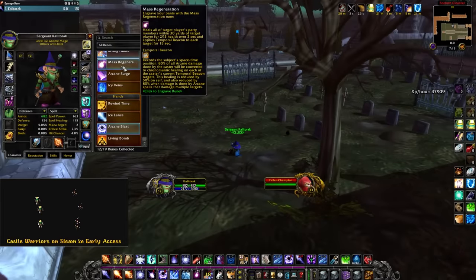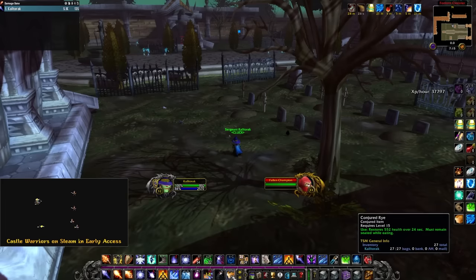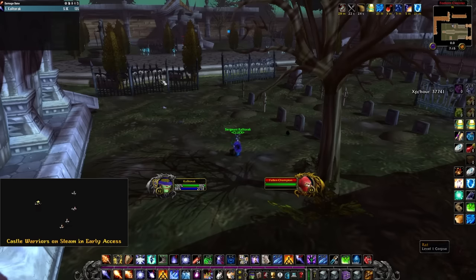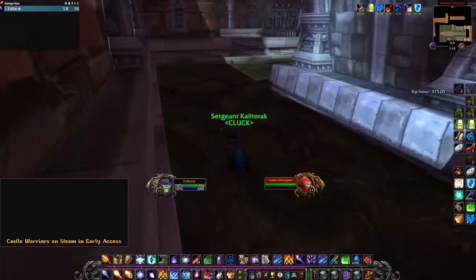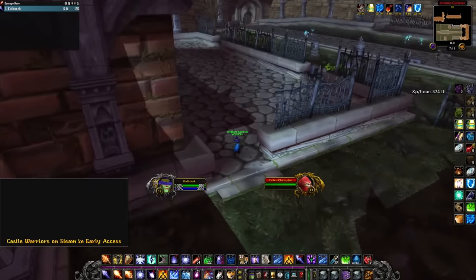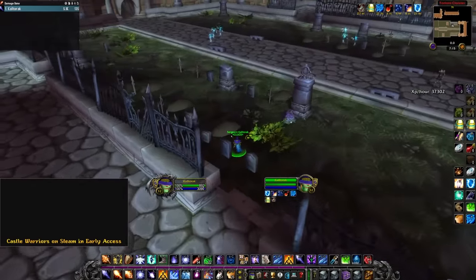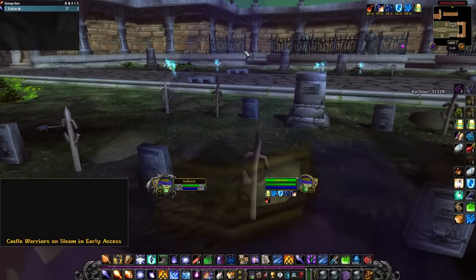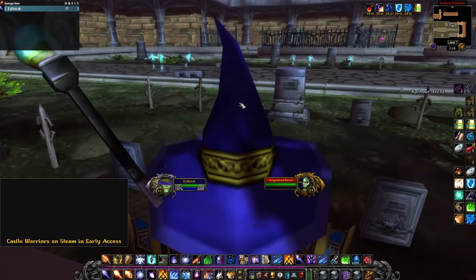Alright, so we're about to do the big pull. Now I swap back to Living Bomb. Living Bomb is still super nice — it's not a huge portion of your damage, but it does help a bit. A majority of your damage is Blizzard and Living Flame. Let's not screw this up. Okay, so I did die in that pull — I did a big goof. But I'll show you guys the real pull now.